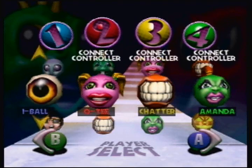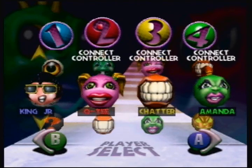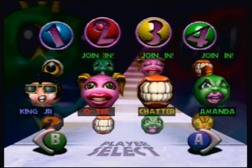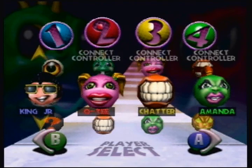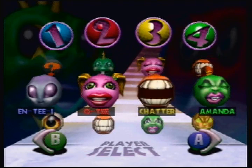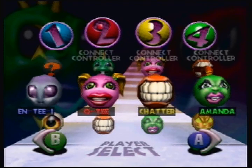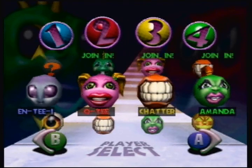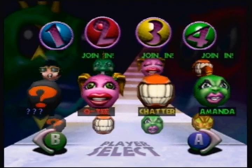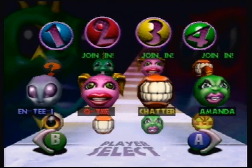I unlocked some more secret characters. From beating Softsun Bay with 100 points, I got King Jr. And yes, that is a recreation of Elvis' face. So yes, Elvis is a secret character in Iggy's Wreckin' Balls. Just thought all of you guys should know that. And we also unlocked N.T.I. This is the secret character I got from getting 100 points on Funkville.